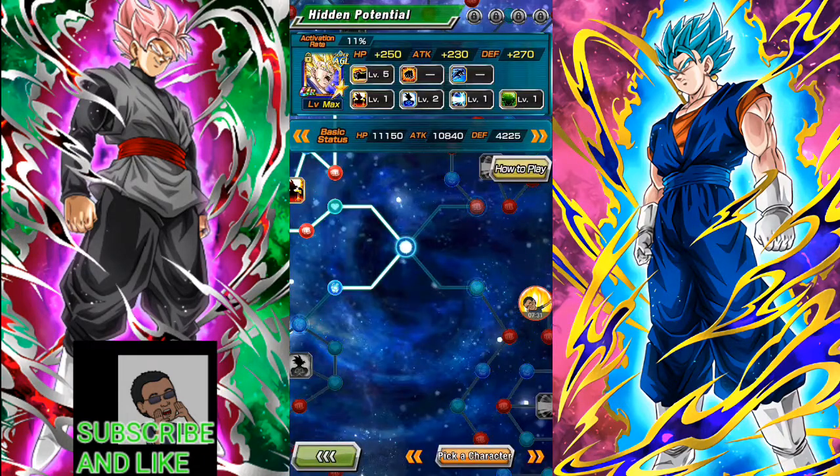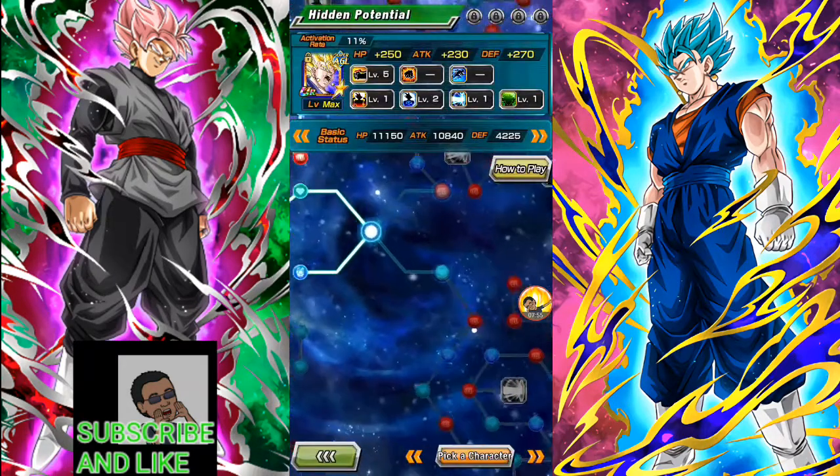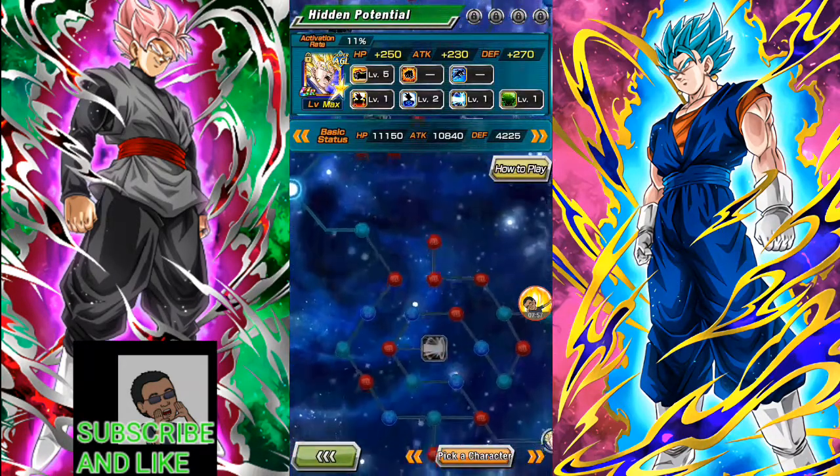This one costs more orbs — for the bottom right node, your character needs to have their super attack at level 2, plus you need 10 small orbs and five medium orbs. So basically yes, you can power up the unit like that.